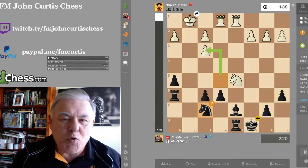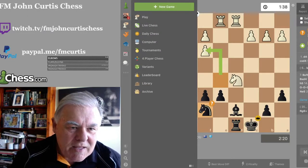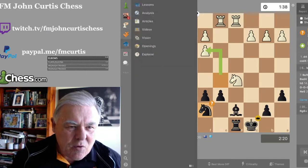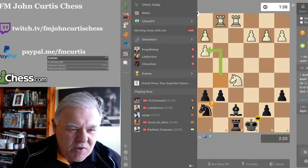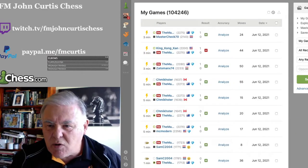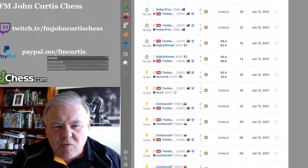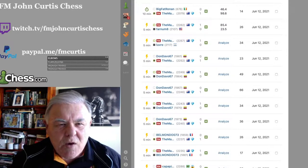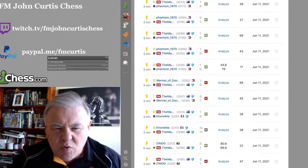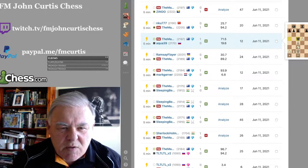For your last game, you're going to see a game that lasts a magnificent 12 moves. All these games are examples of how easy it is to beat top players just playing logical chess and following those basic chess rules. Looking for a 12-move game — there's one against Aqua. That's Aqua 39, rated 2,170 from Russia.